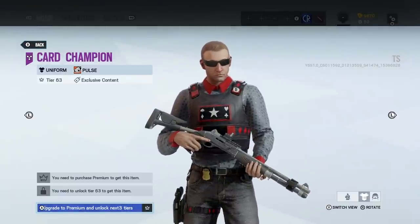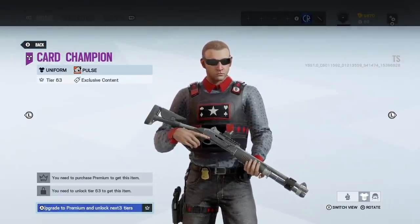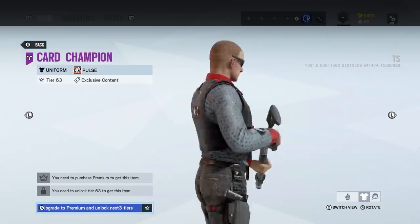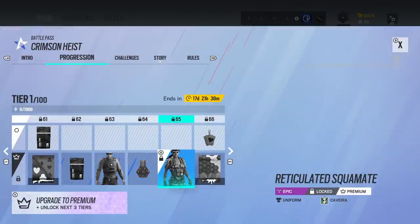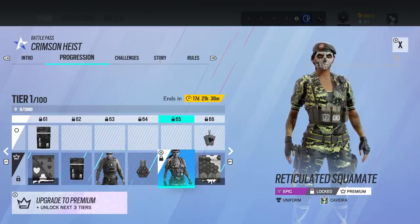We've got a uniform for Pulse. He went a little bit overboard with the poker and stuff, didn't he? Cav's getting the mask as well.